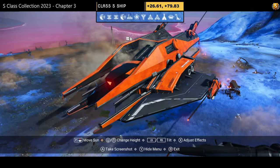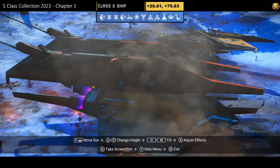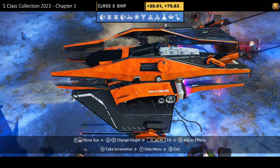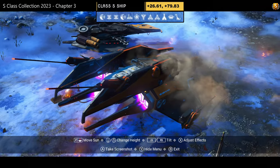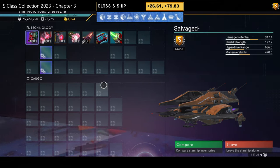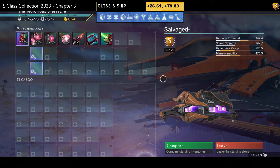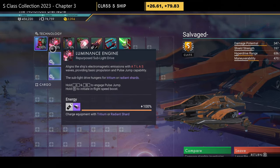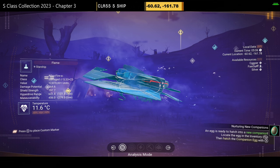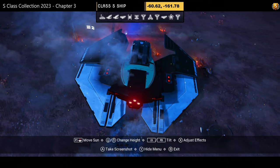S-class number twenty-one — color scheme: orange, white, and black, hauler style with no extended thrusters on the wings — just prongs on the wings and rear, plus an exhaust on the engine bay. Not a bad looking hauler. Supercharged slots: three grouped on the left — visit the space station for the fourth, which could also be on the left.